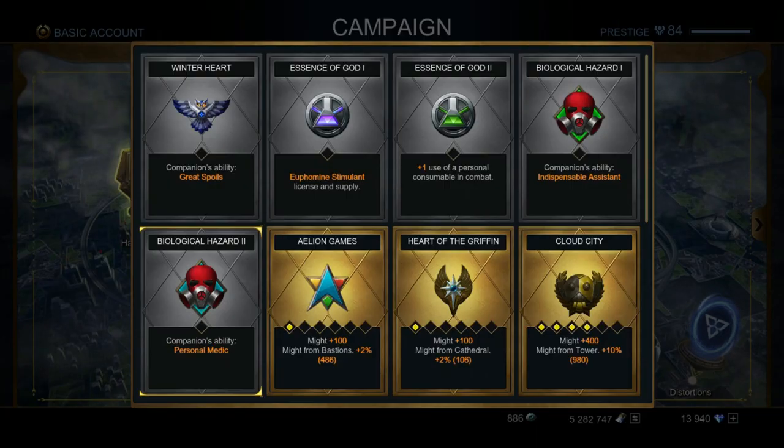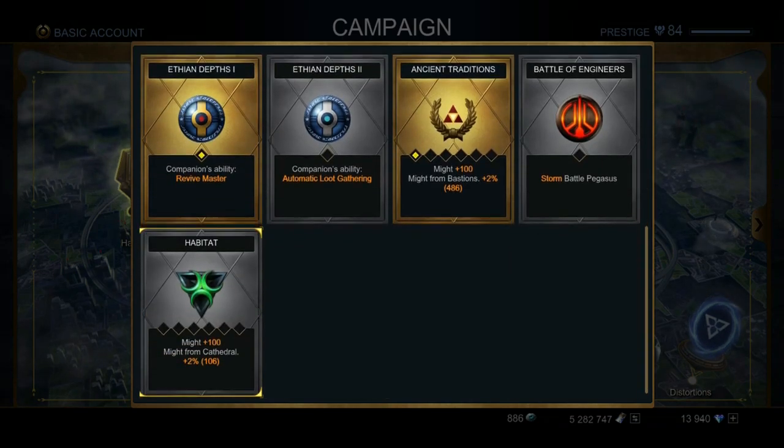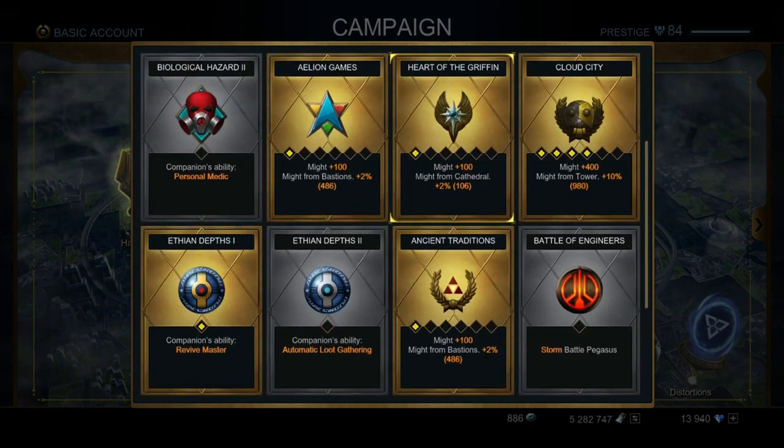For everyone wondering about the Hall of Trophies, I'll tell you what to buy especially at low levels if you have victor medals. If you can buy victor medals, those usually go on sale too — don't forget to purchase those if you have the money. If not, save your argents for stimulants, knowledge of enemies, and victor medals when they go on sale. You're going to want to get the Elion Games, Heart of the Griffith, Cloud City, Ancient Traditions, and Habitat.